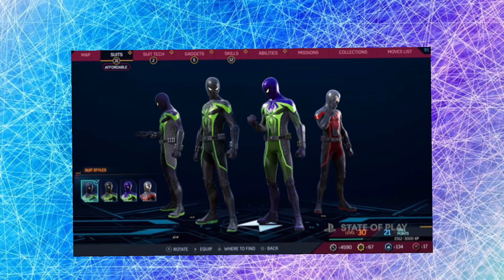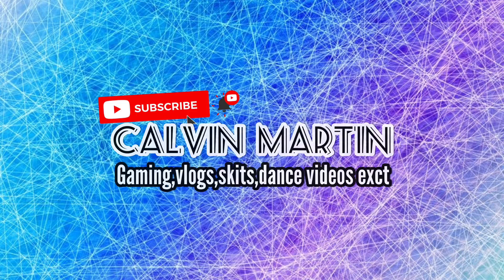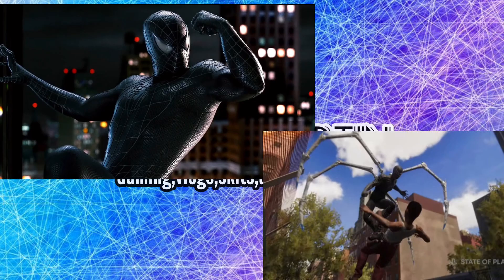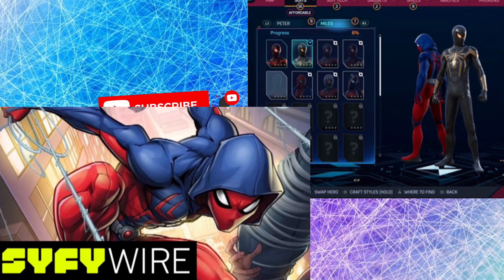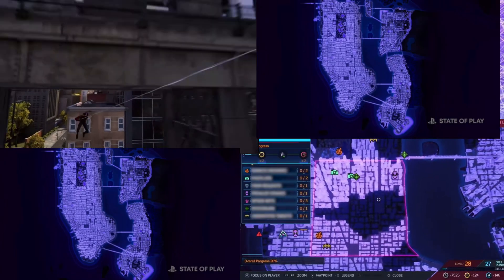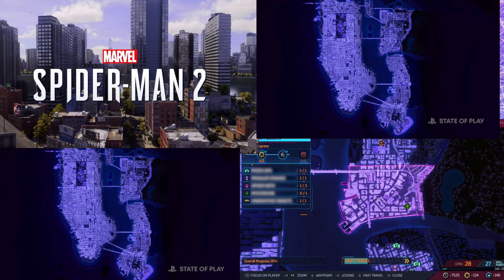These suit variants just look so clean — the Prowler one is great. For Peter they got the Doc Ock variants, the white suit, the original suit, the black symbiote suit, and there's also a new Ben Reilly suit too. Even look how big the world looks — it's alive, it's better, it's more interactive.